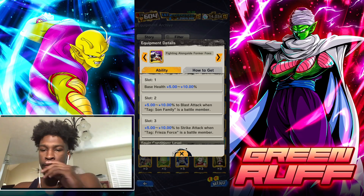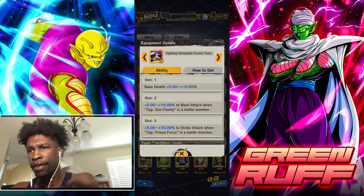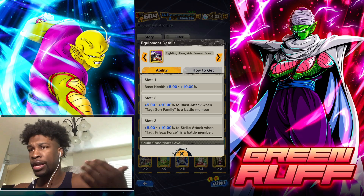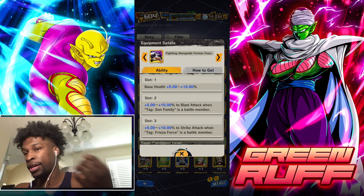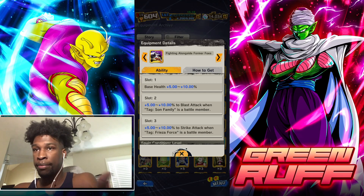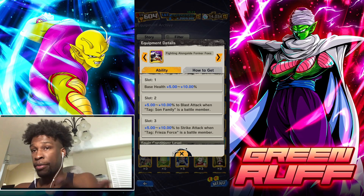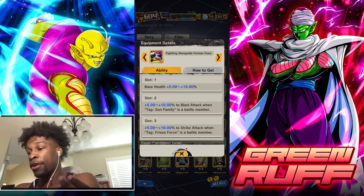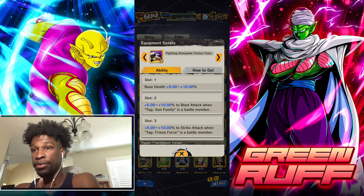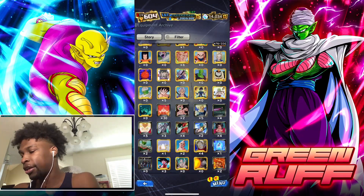Having both pure attack types plus health gives them sustainability. With a Universe Rep team you can build a balanced team — you can have Master Roshi, Red Rod, MVP 17, some strike attack units, Frieza himself, and all these strike-based units. This is probably one of the best pures because you get the health and pure blast and strike, so if you're trying to build a balanced Universe Rep team, this is one of the equipment pieces you want to have.